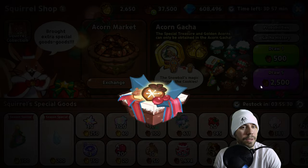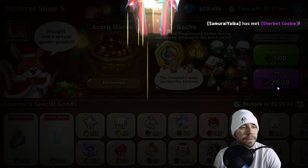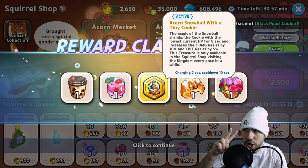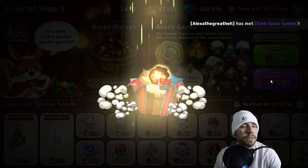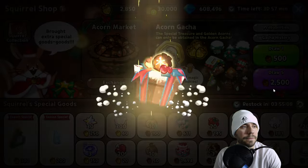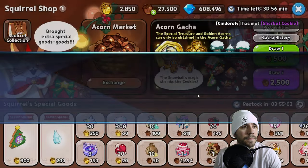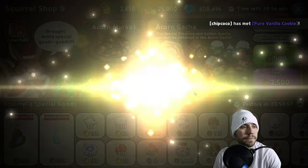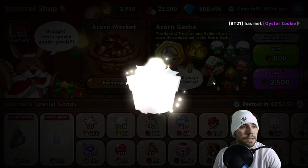Let's see what else we can get. Fireplace — there we go. Another one. Two special treasures! Let's go. We're about halfway through, a little over halfway. We've got two of them now. Lots of golden acorns — that's good. Another one. 600, there we go. 150.